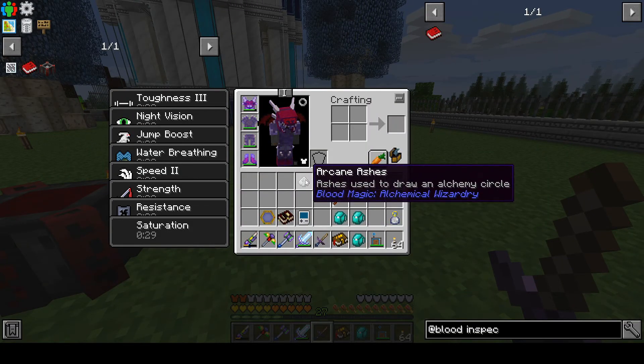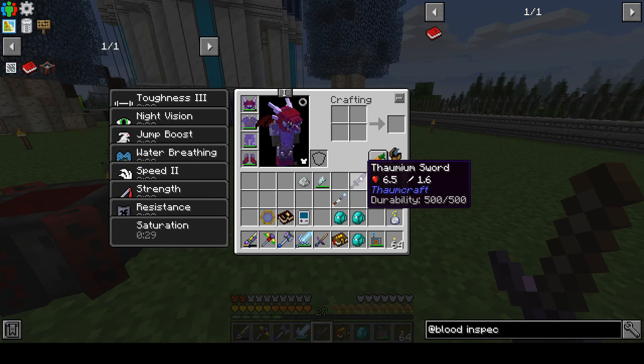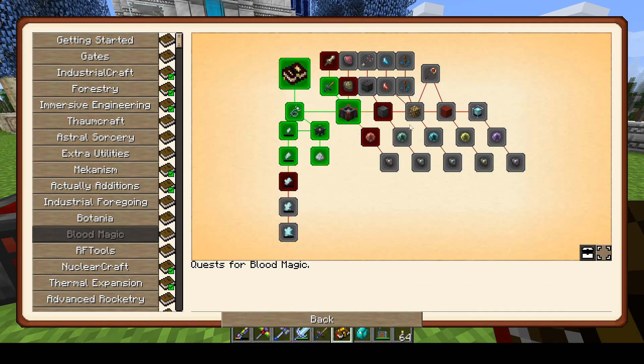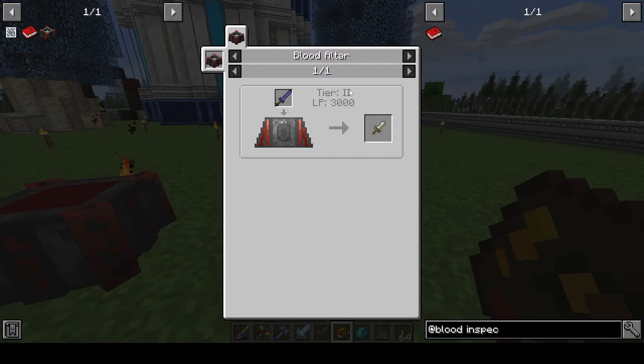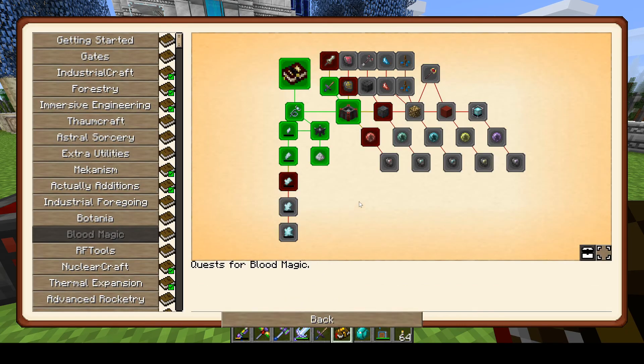I made some Arcane Ashes used to draw Alchemy Circles — I don't know what that is yet, but I made one. I've got a Thaumium Sword ready because I think one of the things we're going to be making is a Dagger of Sacrificing — that's for sacrificing mobs like cows and whatnot.